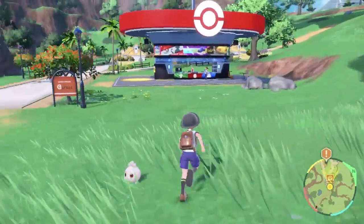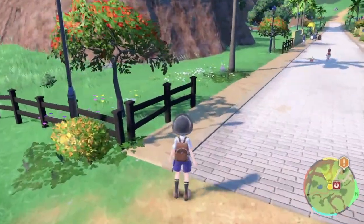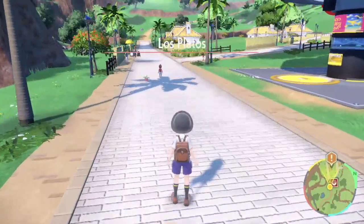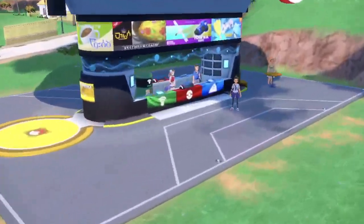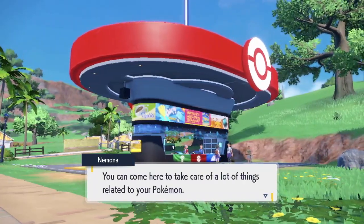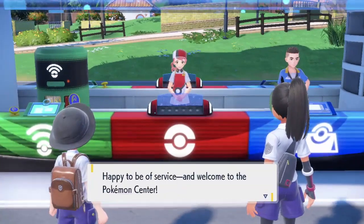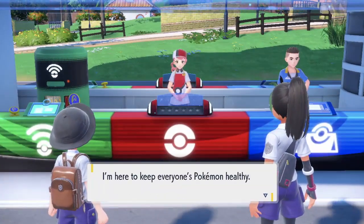So after you've collected your first starter Pokémon, which is given to you, you need to make your way down to the first Pokémon Center in Los Platos. When you get here you get access to the PokéMart, the Pokémon Center, the Tier Maker, and also the online features.